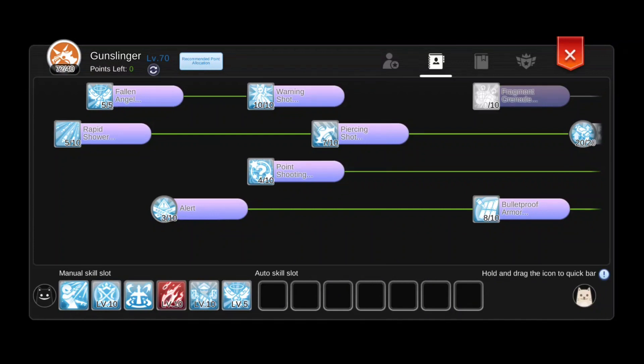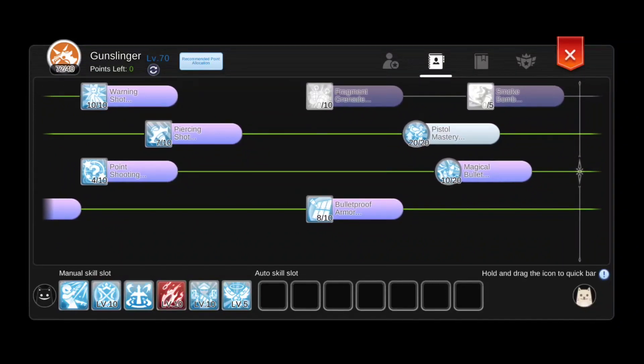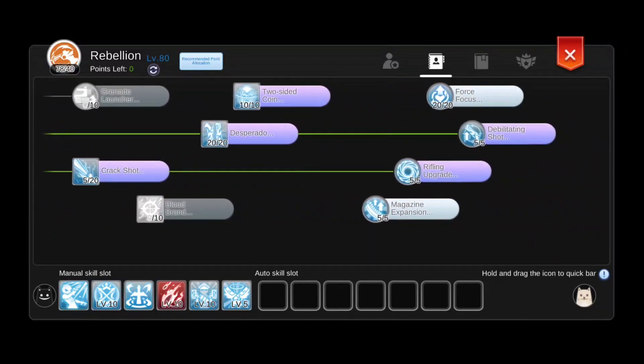Finally, let's move on to where to put skill points. Fallen angel is a must — it allows you to dash while also reloading your bullets. Next, take the path necessary to max out pistol mastery. I also take the minimum necessary to reach 10 points in magical bullet because I plan to reach rifling upgrade for the extra range, in case I need to use skills like forced dispel. Next, I max out warning shot for fear access. Since I don't use gaze of the owl in my build, it is useful against opponents who don't run fear resist. I dump the remainder into bulletproof armor before moving on to the next tier. In this section we take the path necessary to max out desperado, which ultimately affects capoeira damage. I also take two-sided coin, debilitating shot, and magazine expansion, which all help buff the pistol build. Since we have points left over, I put them into buffs like tape cover and bulletproof armor.